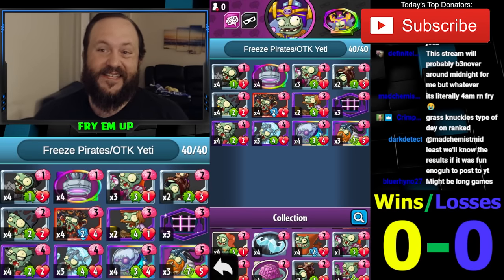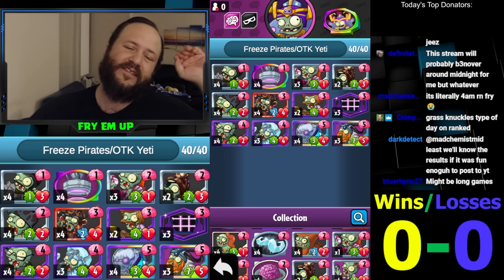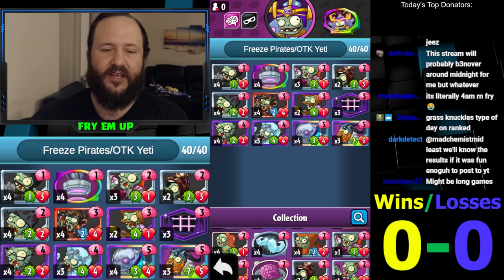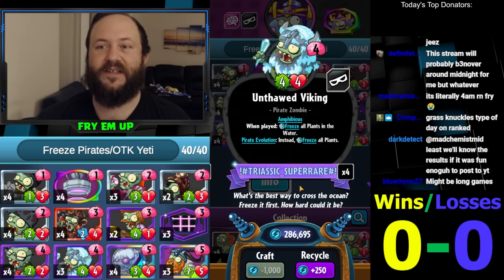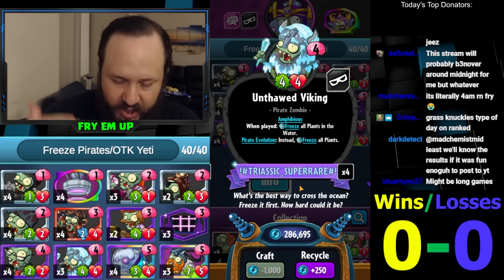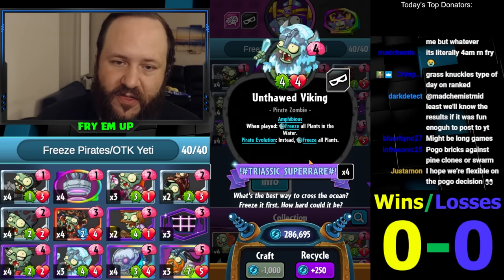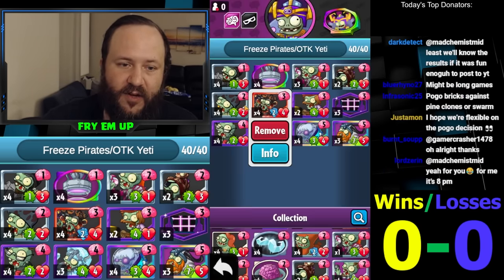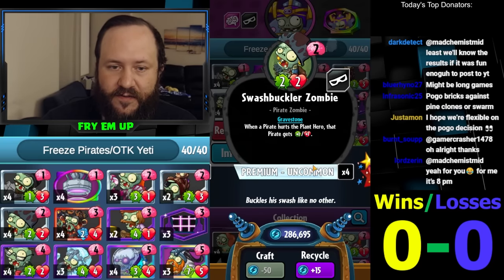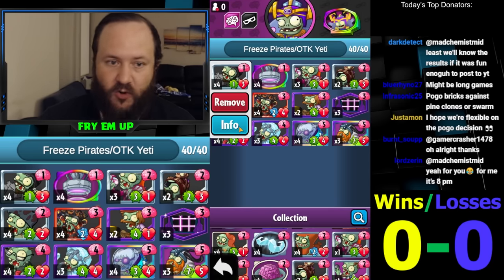What's going on everybody, this is Fry. Today we are doing freeze pirates with Huge Giganticus. We've done some decks like this where you teleport in instead, but it really wasn't a proper pirate deck. Making this a really good pirate deck will unlock the full potential of Unthawed Viking - it's a four-cost four-four pirate that gets strikethrough from your Flame Face and gets buffed by your Swashbuckler.